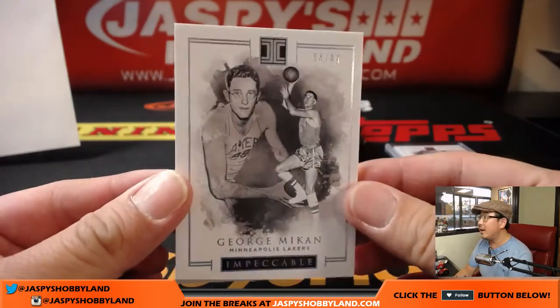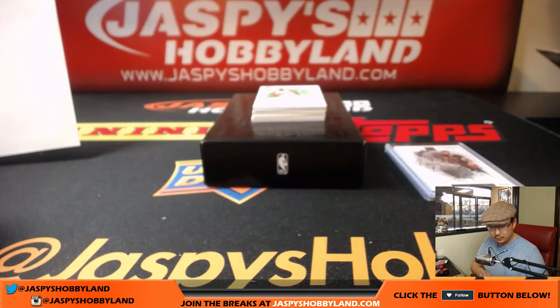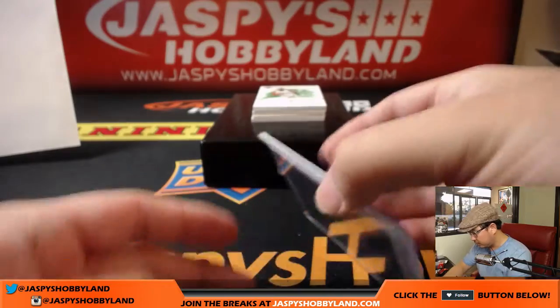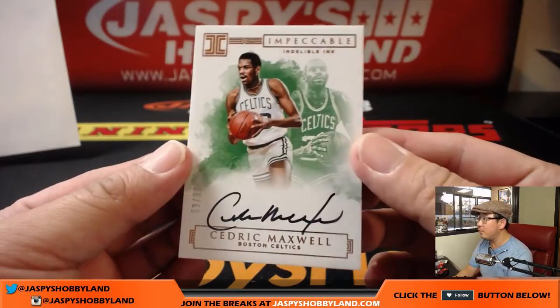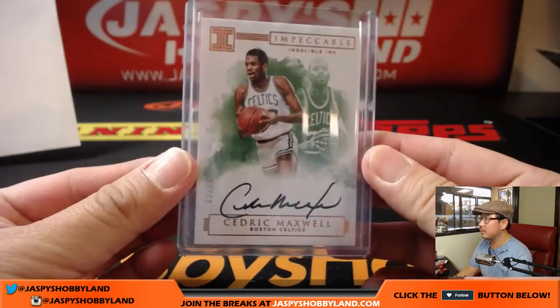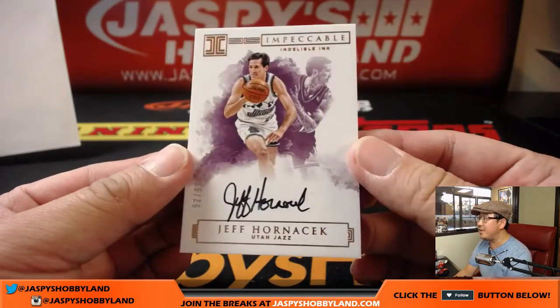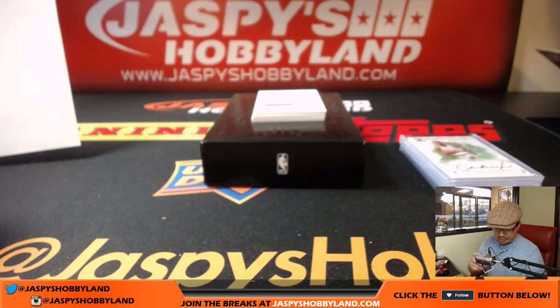94 out of 99, George Mikan with the old Lakers — that'll be for Brent with the number four. First auto is Cedric Maxwell for the Celtics, 63 out of 99 — old school Celtic for Jeremy 33 with number three. Indelible Inc., 92 out of 99, Jeff Hornacek — another old school Jazz. Brian Crouch with number two.